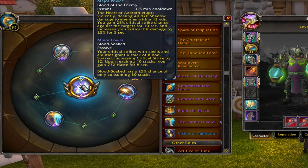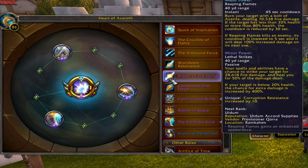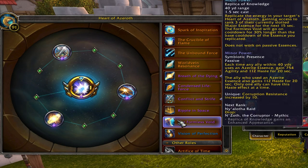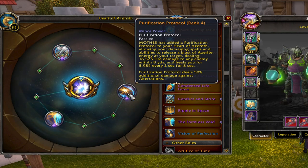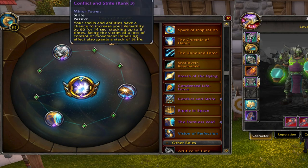For Mythic Plus, the best combination is Blood of the Enemy as major, Formless Void as the first minor because it affects your allies as well. If you don't have it, use Breath of the Dying for the 10 corruption resistance. The second minor is Purification Protocol, which is great for AoE targets. The third minor is Crucible of Flame for base Versatility.